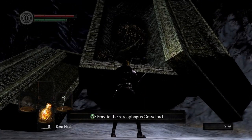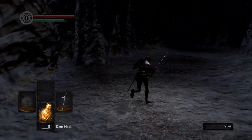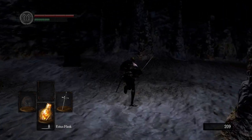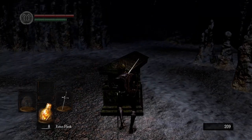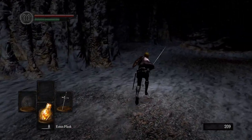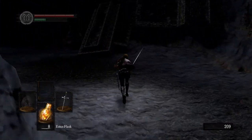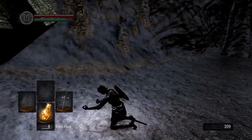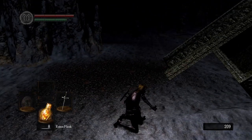Tomb of the Giants! This could be a way to get to the catacombs — well, you can already get to the catacombs early, but this is a new route via the well in Firelink Shrine. I know that's probably just going to take us back to Firelink Shrine, because there's no other way to get back out of here.